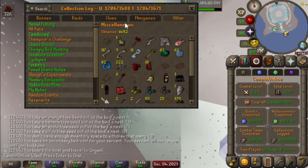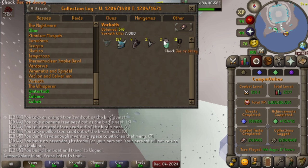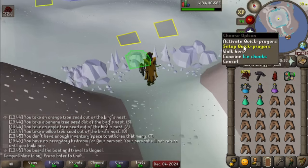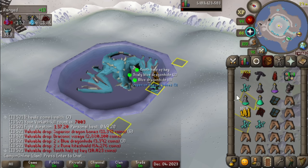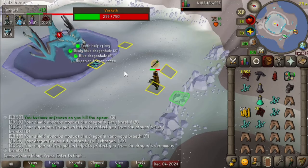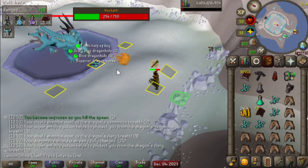Here we are back at good ol' Vorkath. We're at 7,000 kills, just missing that. We've gotten one of those Draconics from Vorkath, and I believe the others have been from KBD, Mithril Dragon, stuff like that. It's a pretty normal setup here — just max range, and we do have ZCB for the spec, which is quite nice. Third kill in — Draconic Visage. Not really the drop I was expecting to open the Vorkath grind on, but it's interesting at least.